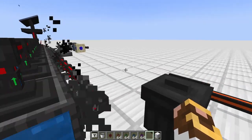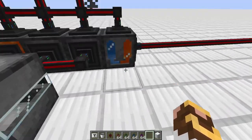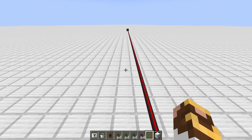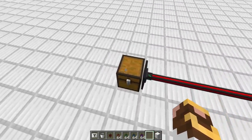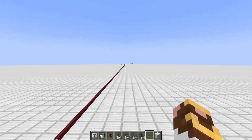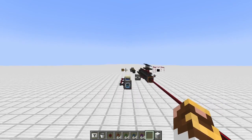I wanted to test just how far these cables could go, so I've had a cobblestone generator running for a few hours and brought this cable out 100 blocks to see if it would work. The answer is yes — as long as the chunks are loaded, the cables will bring the items through. We're 100 blocks away and items are still coming in.